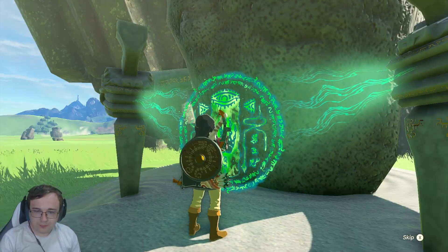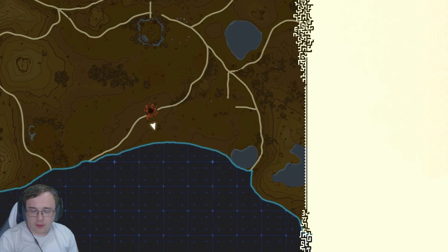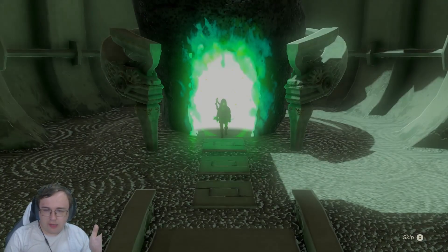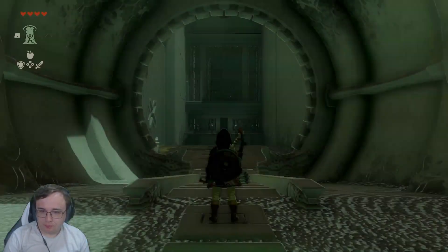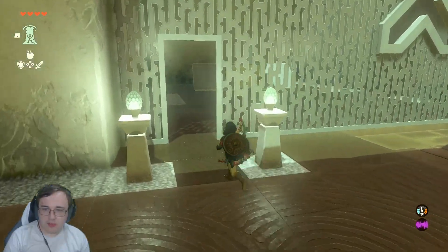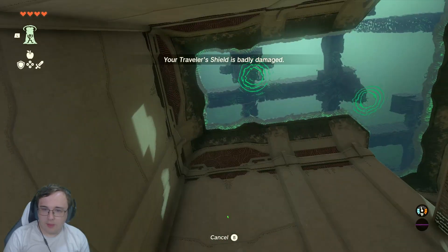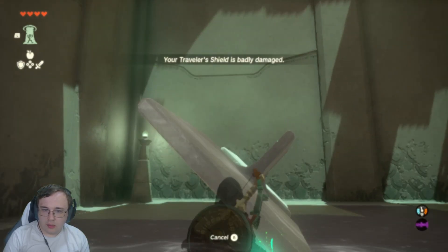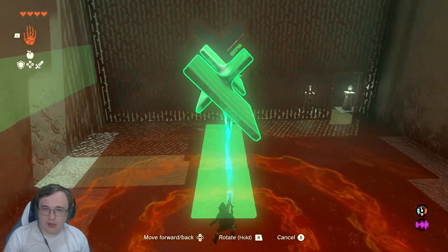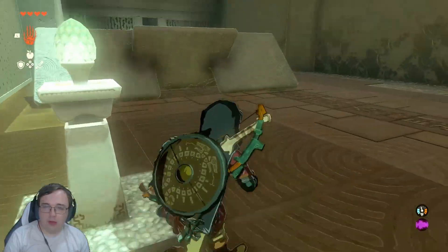The Geosin Shrine. Allons-y — that is French for let's go. Well, what's cooking in this shrine? The last shrine was basically just a tutorial — I would like to do a real shrine. Give me some challenges, game. Shape Rotation — the Geosin Shrine. I like what I'm seeing so far. We have to use our Ultra Hand ability here. This is nice and easy because it's already in the right shape — but we're probably gonna get some more difficult ones.